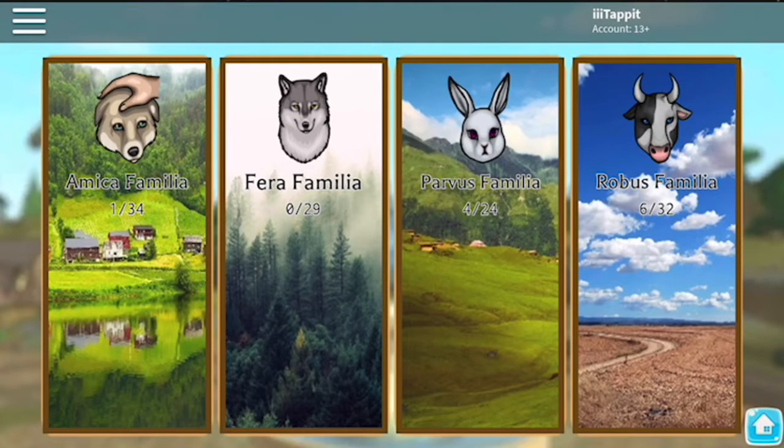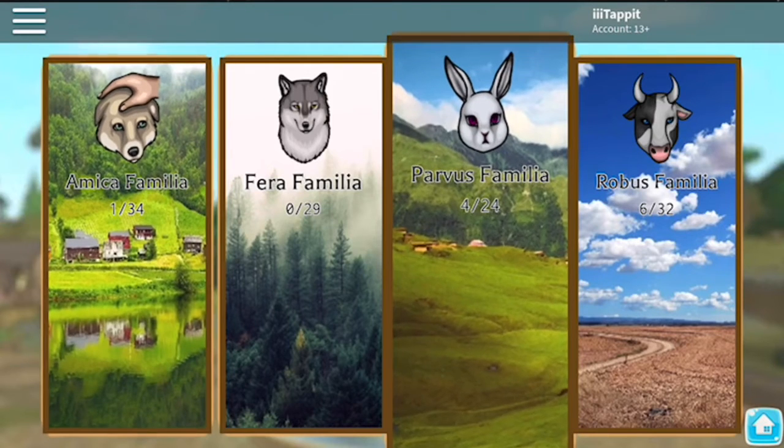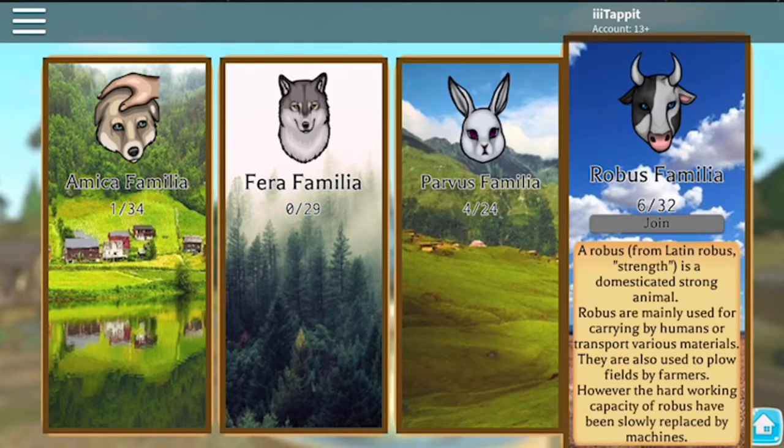If you want to change your animal to a different family, there are four different families: the Amica family, the Pharah family, the Partfor family, and the Robust family. I have one in the Amica family, four in the Partfor family, and six in the Robust family.